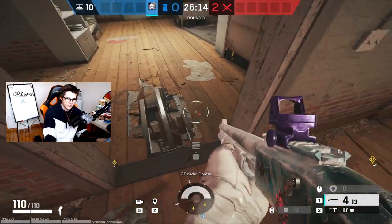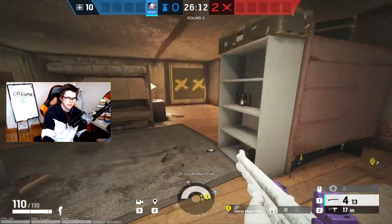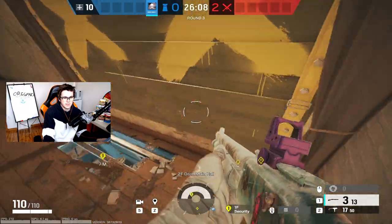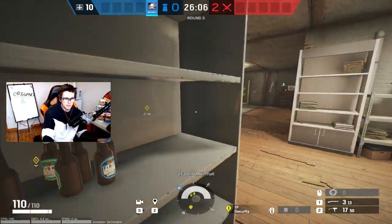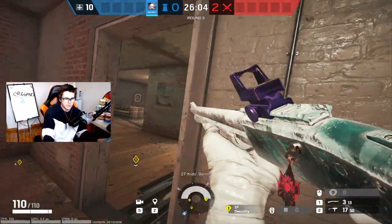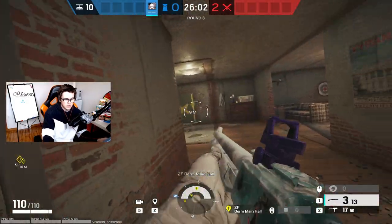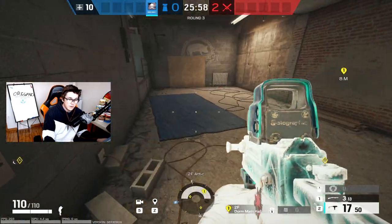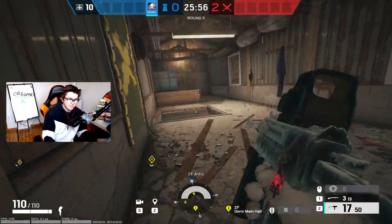One more hole you can do is from security so somebody can play underneath to watch the kids door. That big window hole again is nice so your teammate in security can watch the big window hop-in — that way you don't have to worry about it from kids and can focus on white stairs or trophy. Valk and Echo are really strong on this site — anything that brings more info is great for the meeting site because it's a big site with a lot of ground to cover.